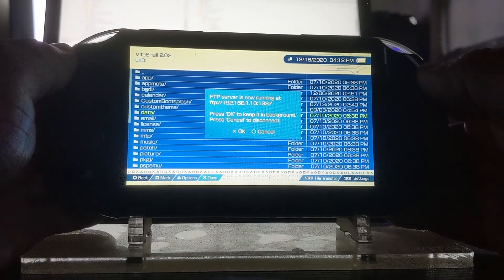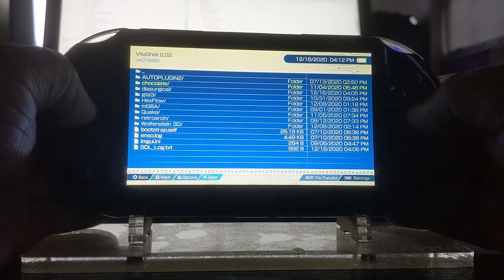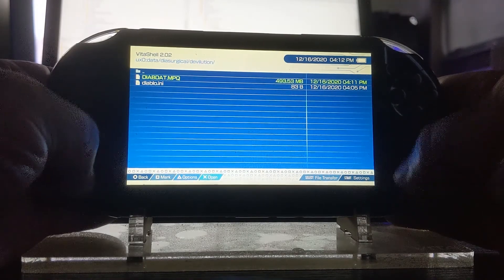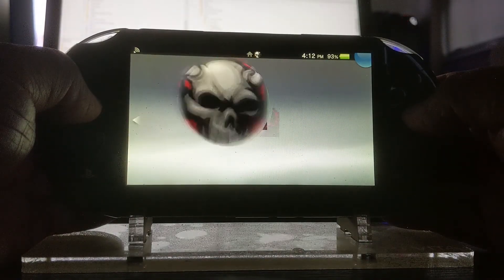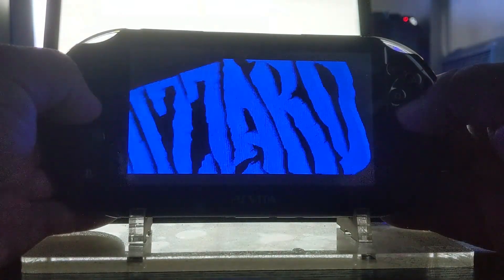Back over to the PlayStation Vita — you can close out of the FTP prompt there. My bad for not showing me connecting to the server on the Vita side of things before transferring the Diablo data file. So once that's been transferred over, boot up Diablo, close out of VitaShell, and enjoy.